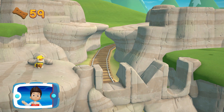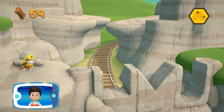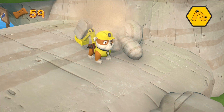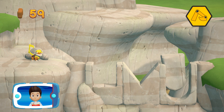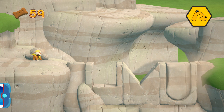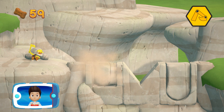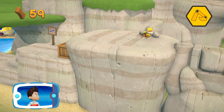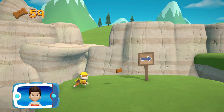Rubble can use his pup pack to pick up those rocks and repair the path. Activate Rubble's pup pack by pressing the B button. Great job. Help Rubble to move the rocks into the right spot. You pressed the A button to move — awesome. Way to go! You placed all the rocks and helped Rubble to repair the path.